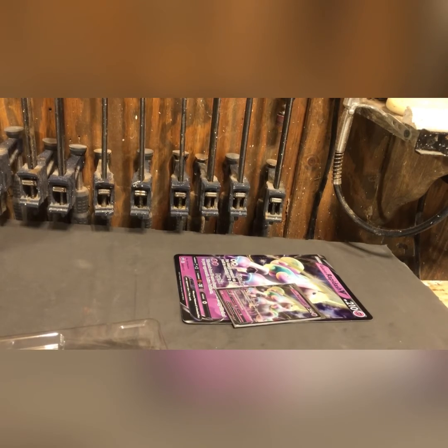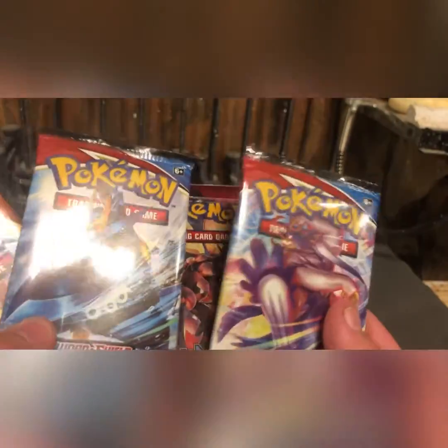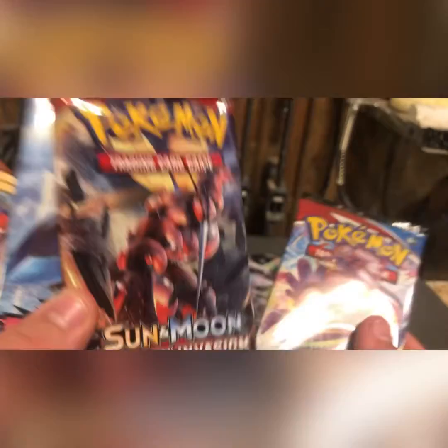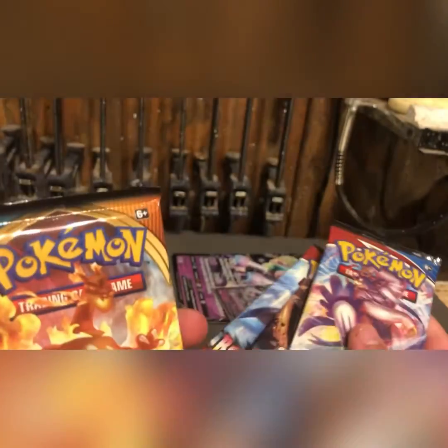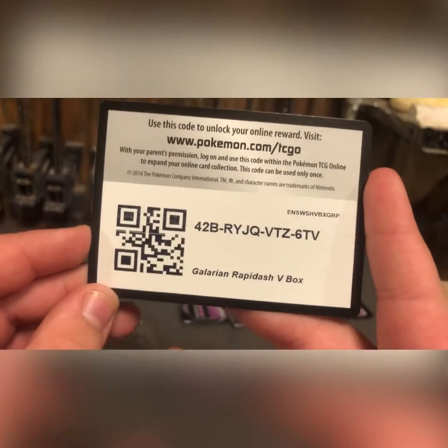So it comes with four packs: two Battle Styles, and Polteageist V, Urshifu V-Max, a Sun and Moon Crimson Invasion, and a Darkness Ablaze with a Charizard V-Max on it. Here is the code card for this box.